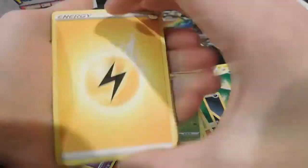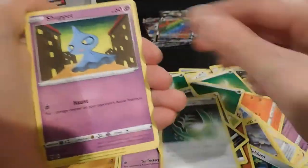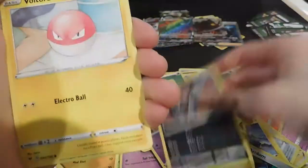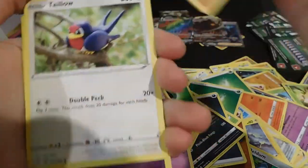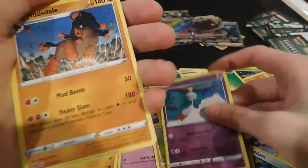Lightning energy, Delmise, aromatic energy, Drapion, Voltorb, Rockruff, Taillow — reverse and a Mudsdale.